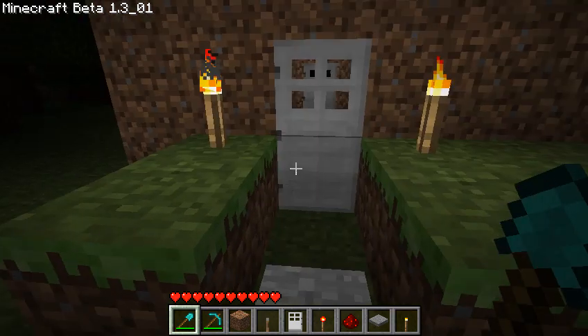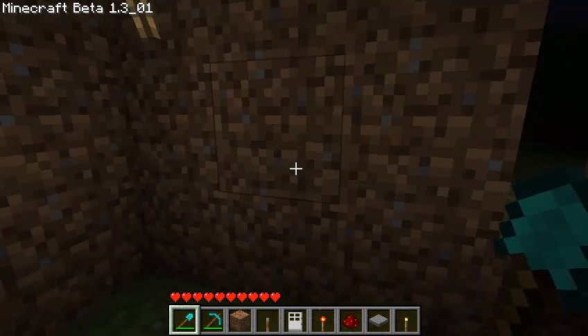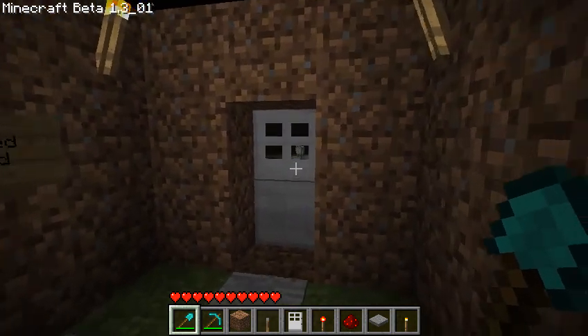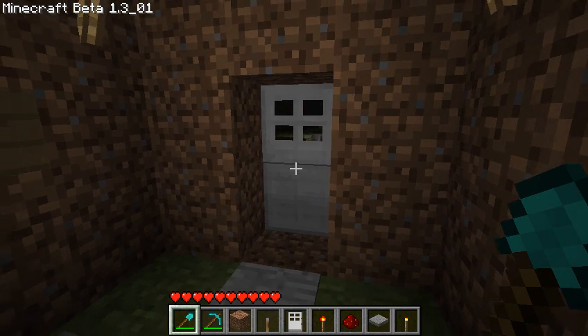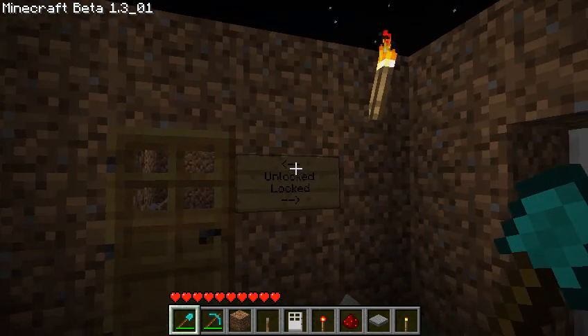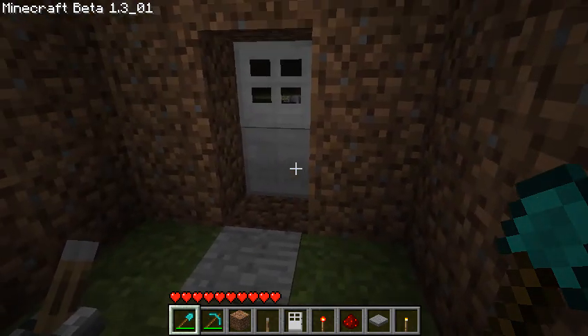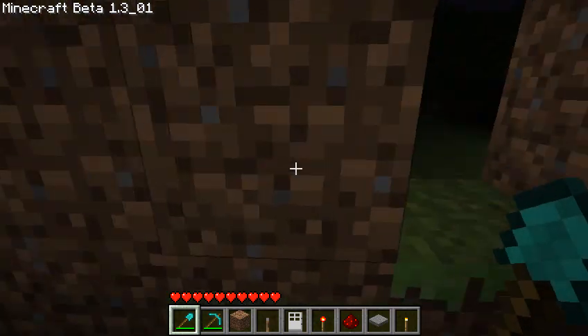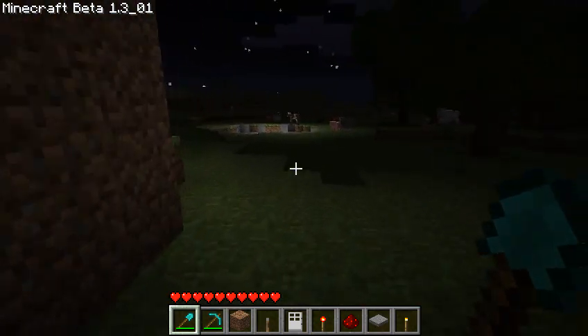So you step on this pressure plate and it will open up that door. Now you're thinking, there's a pressure plate outside that opens the door — how are you going to stop that? Well, I've made a switch that disables that pressure plate, so when anyone, any animal, mob, or anything steps on it, they won't be able to get inside.